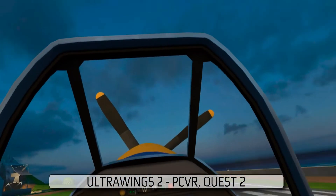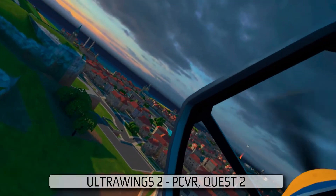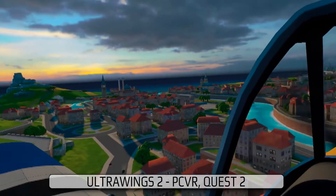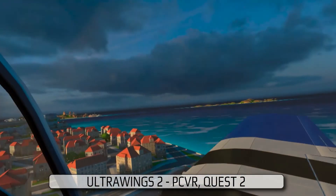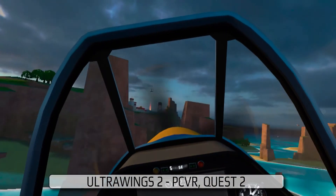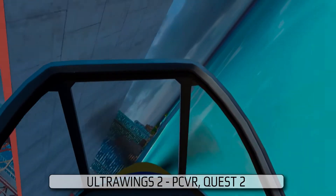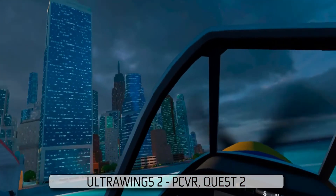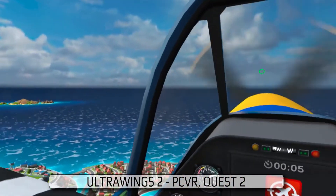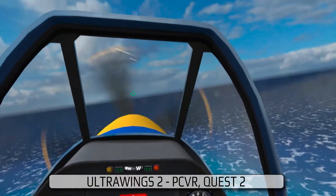And only announced for PC VR and Oculus Quest 2 — this is Ultra Wings 2. The developer said that after consideration, they might be doing a PlayStation VR 1 version. But they canceled the Oculus Quest 1 version because there's not enough power in Quest 1, so it's only gonna come to Quest 2 and PC VR. They made the game look much, much better — the graphics are definitely very upgraded, everything is just bigger and better, and that's what people wanted. Ultra Wings is looking great.